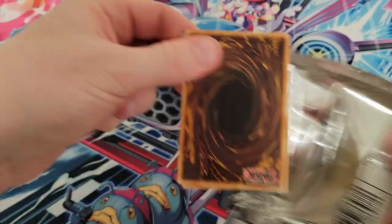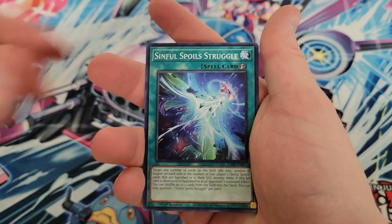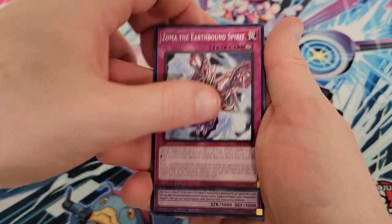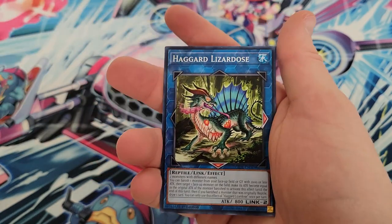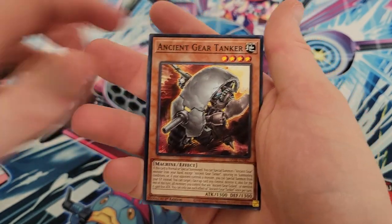The packs are opening crisp — that's always good. Ragnarika Skeletal Soldier, Sinful Spoils Struggle, Sangin Pi Vident, Drag Ion, Zoma the Earthbound Spirit, Enlightenment Dragon, Stronghold the Hidden Fortress, Haggard Lizardos, Goblin Biker, Grand Pileup, Ancient Gear Tanker.